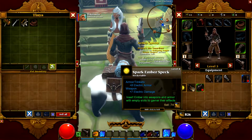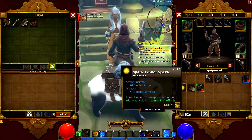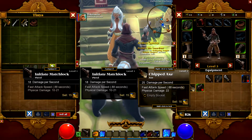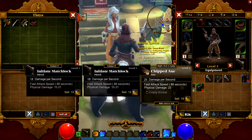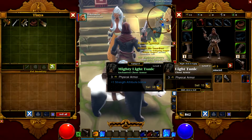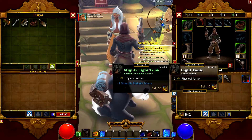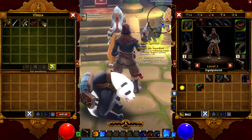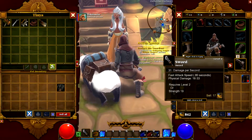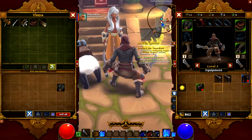What does Spark Ember spec do? They allow you to put them onto a weapon with a weapon slot. I'll keep that. You can put them in these boxes and store them for later, combine them together and they make really good stuff. You can get like plus 10% electric damage — well, it's plus 8 electric damage. So that will go to like plus 14 electric damage.